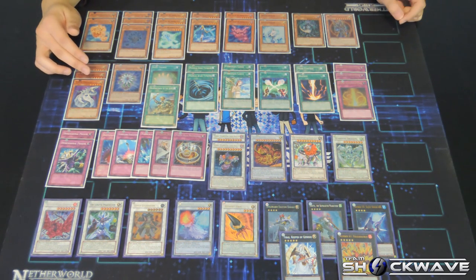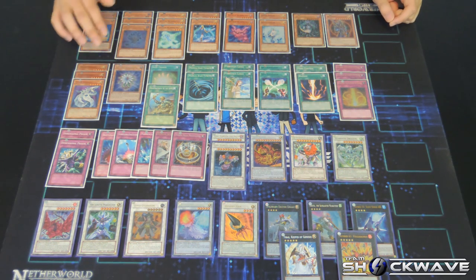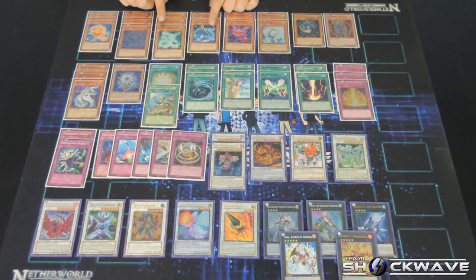Another way to special summon Loki on the very first turn is to use Myra's effect. Myra's effect is basically when you conduct a synchro summon, the other materials have to be in your hand and they have to be a Nordic monster. So the best way to do it is grab this monster here and this one, then sync into 10 and get into Loki.